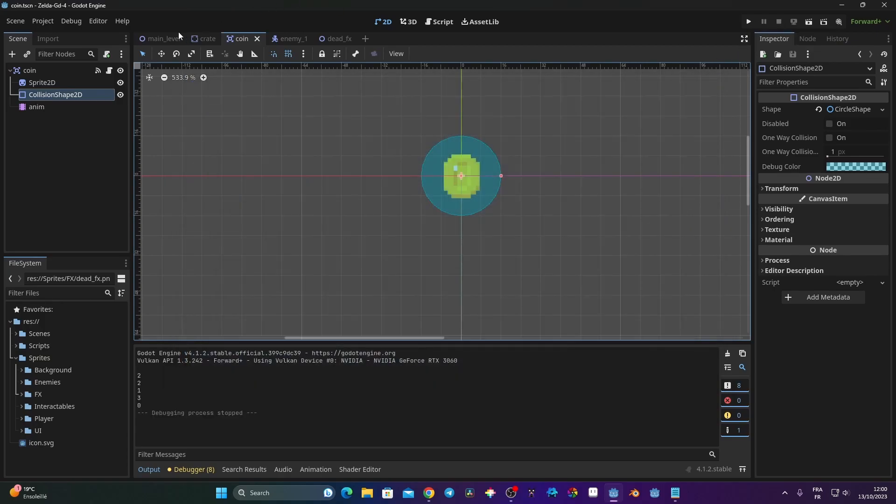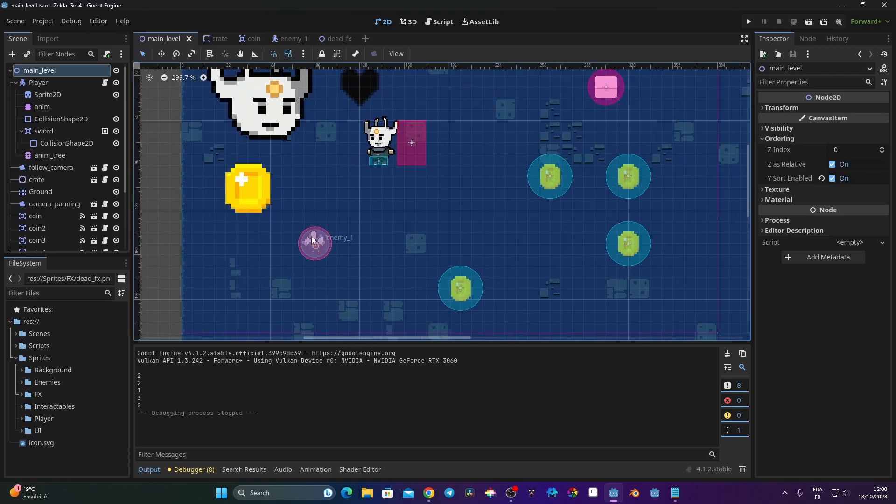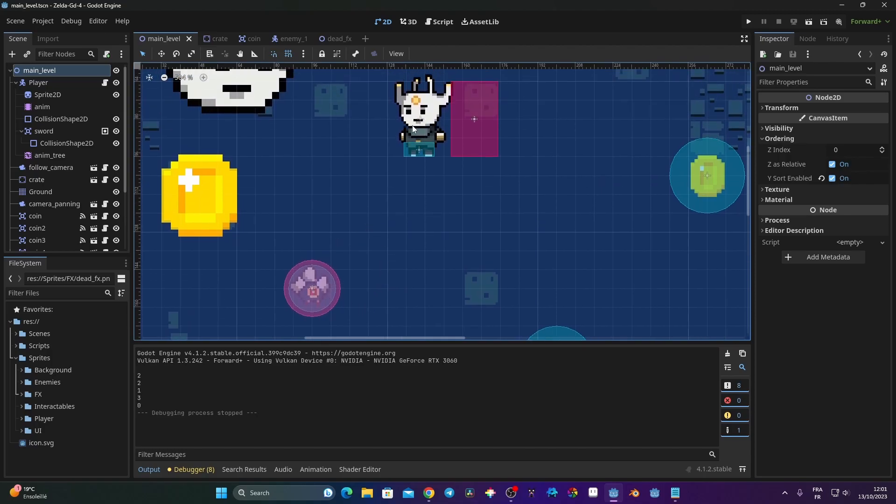So we've covered a lot in this tutorial. In the next video we're going to create a shader that gives visual feedback when hitting the enemy — the enemy will flash white for a split second. We'll do the same for the player when hit by an enemy. That's it for this one — I hope it was helpful. Give a like and subscribe, and I'll see you next time!